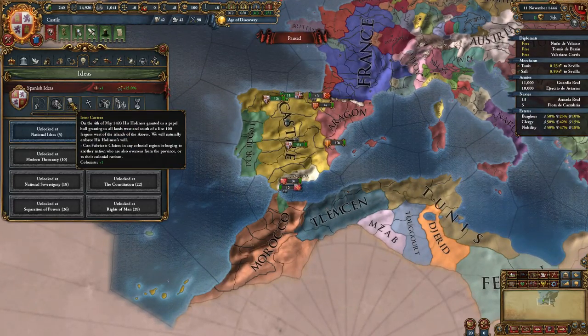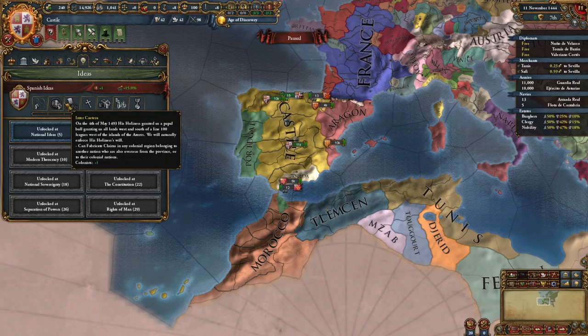Your next idea gives you a colonist, so technically you don't even really need to go exploration if you don't want to, but you want to get to the New World as soon as possible. It also allows you to fabricate claims in colonial regions, which is awesome, and gives you free colonists, which means Castile and Spain can have the most colonists in the game, meaning you should be able to develop a colonial empire faster than anyone except Portugal early on.